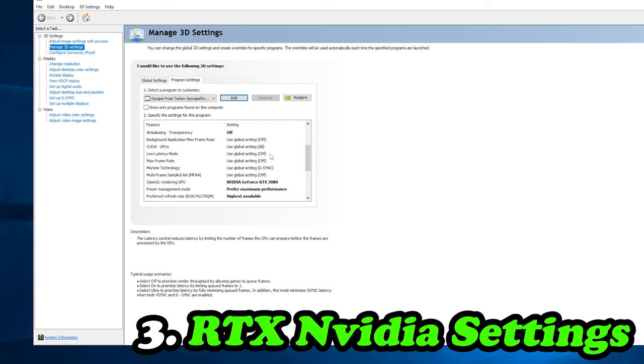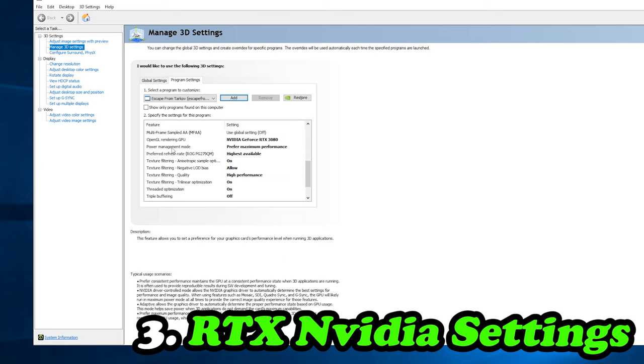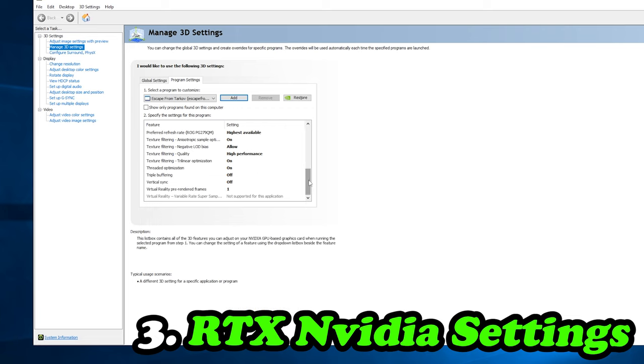Background Application Max Frame Rate is off. Low Latency Mode is off — that's handled by Nvidia Reflex now. Max Frame Rate is off. Monitor Technology is set to FreeSync or G-Sync depending on what you have. Multi-Frame Sampled AA is off. Power Management Mode should be set to 'Prefer Maximum Performance' — this allows your card to use its maximum power limit and rely on Nvidia Boost. Refresh Rate is highest available. For Anisotropic Sample Optimization leave it on; negative LOD bias leave as allow; Texture Filtering Quality on high performance.